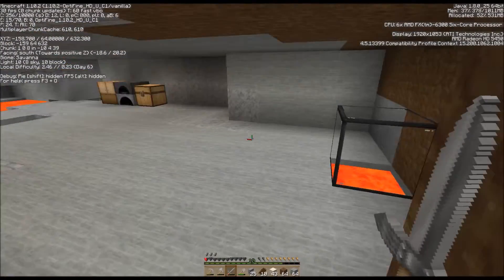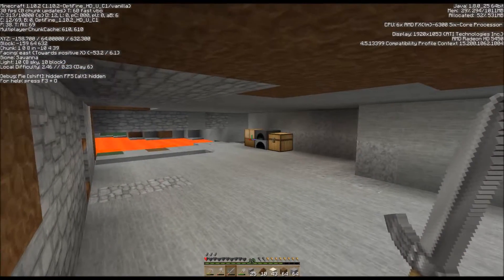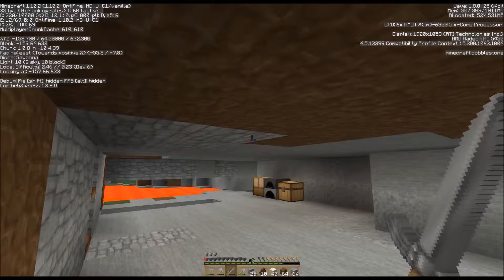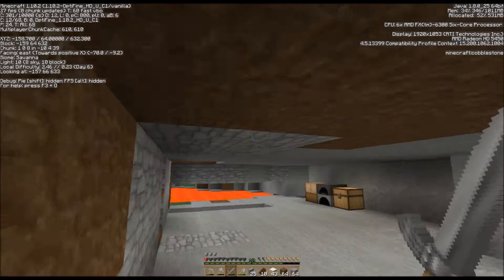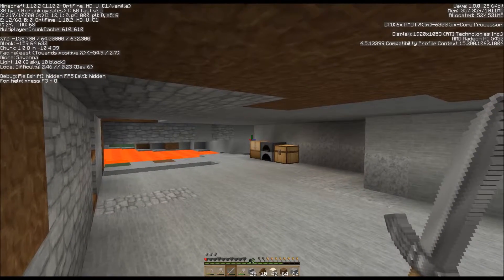I came up late and found a zombie spawned in here. We're at light level 10 here. I don't know why that would happen unless there's a spawner around out here somewhere, but I don't think there was.